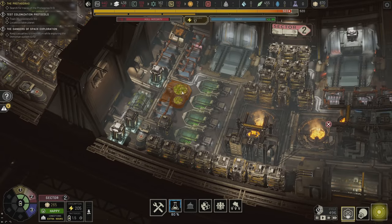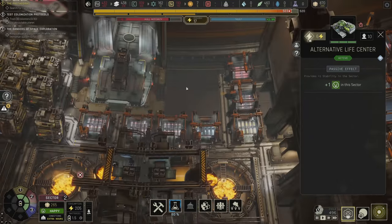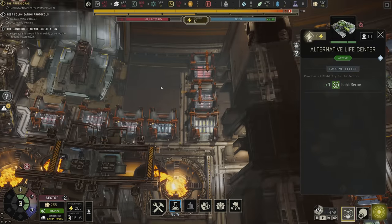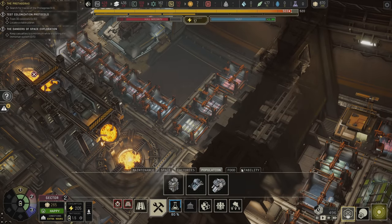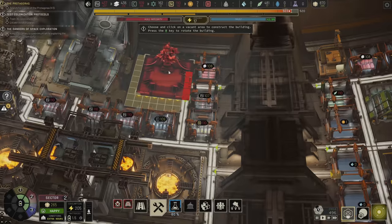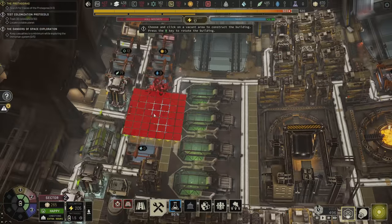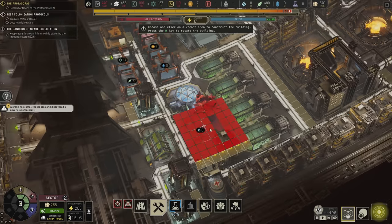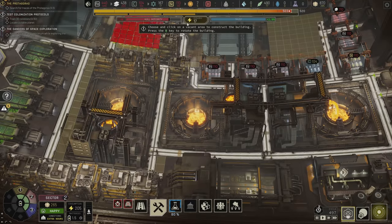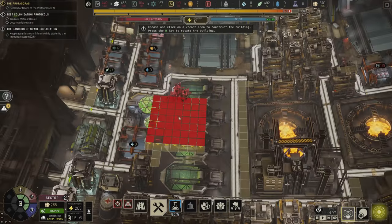We can get rid of the alternative life center and put a monument here instead — less labor, less power, still getting the benefits. We could put one of those on this side, which adds stability, then change the old spot to something more useful, maybe alloy storage. I need lots of alloy storage — it's kind of wild how much we need here.